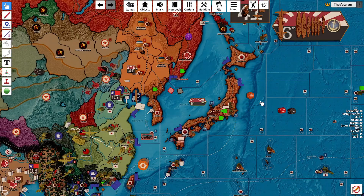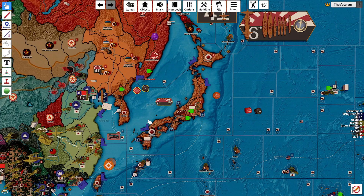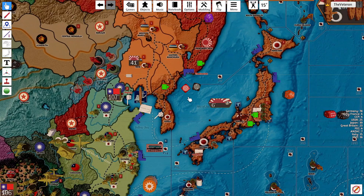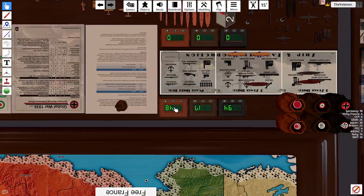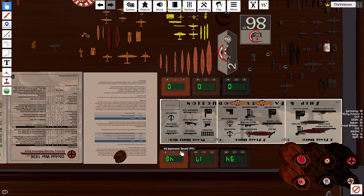We'll roll against Japan here in P-14. Red is the attacker. Hell yeah - that's five damage, max damage. Get wrecked.